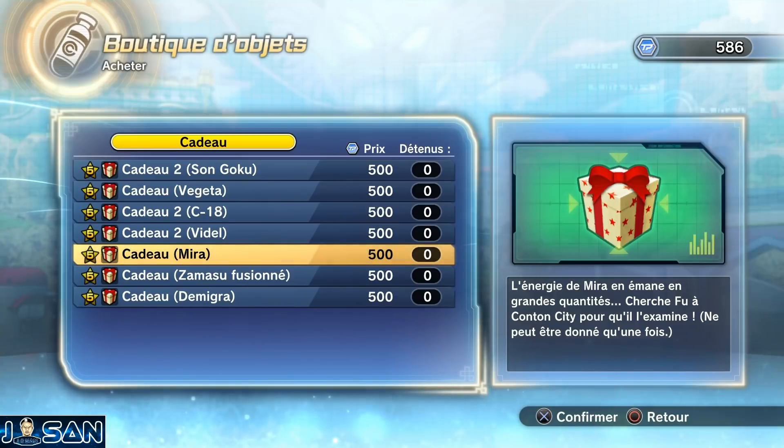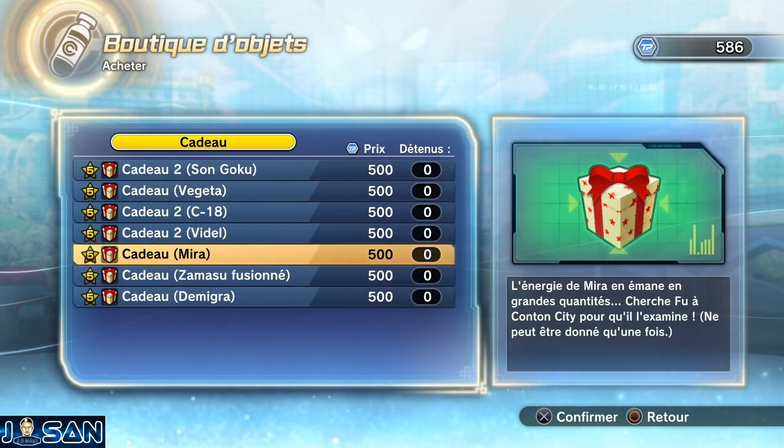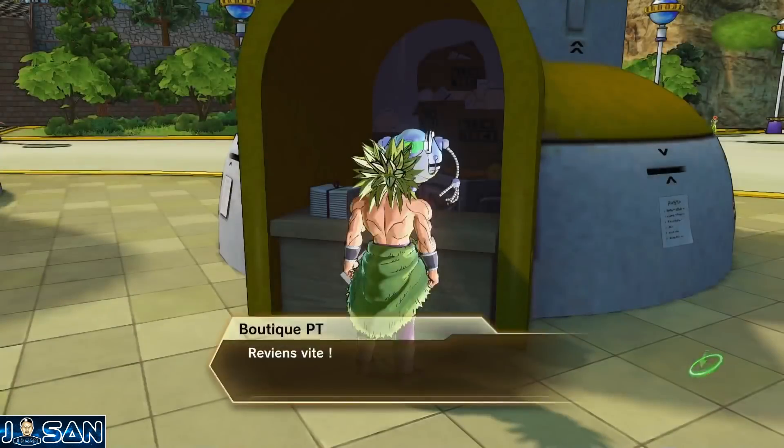Personnellement, je n'avais pas assez de Beerus Points. Du coup, je me suis contenté du cadeau de Démigra, car c'est tout simplement le personnage le plus rare des trois à mes yeux. C'est le boss final de Xenoverse 1 et depuis ce jeu, j'ai tellement envie de jouer avec lui. Je me suis donc directement dirigé vers lui, c'était évident.